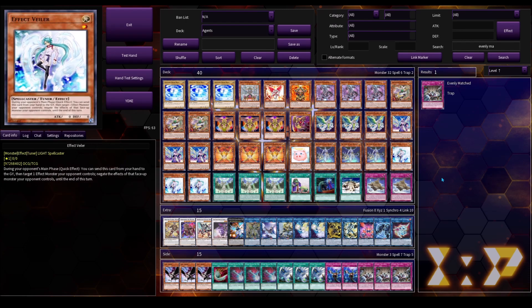For hand traps in the main deck, we're running only 3 Valor. This is the hand trap I just prefer — you can pretty much replace this with any other hand trap you'd like. For example, Ash is pretty good right now for the Branded matchup. Ghost Ogre might not be the go-to hand trap right now since Adventurer has been dying down, but basically you can switch this out for any hand trap you prefer.